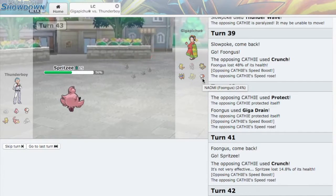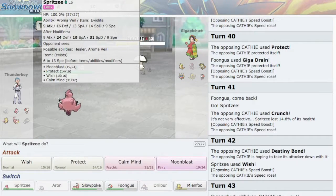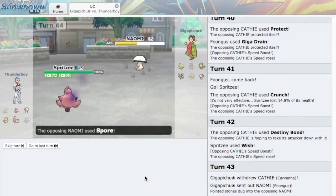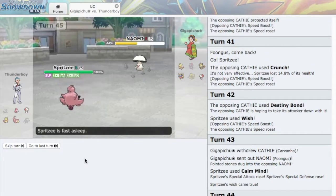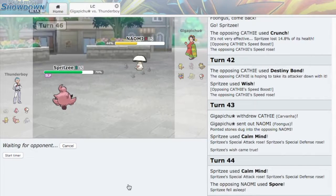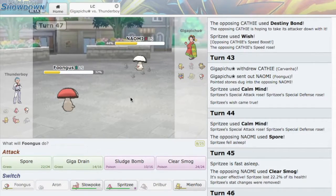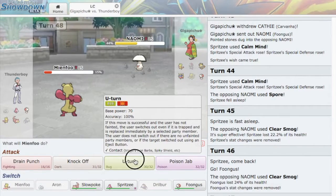There is potential for Spritzee to win here — yes, Foongus exists, but at this point Foongus is weakened. I'll calc how many Calm Minds I need. At plus one, he can't two-shot KO me anymore unless he gets poison. I'll set up one more Calm Mind. He goes for Spore — I'm fine with that actually, I just need to wake up soon and set up a Wish. Oh wait, he has Clearsmog as well — never mind then, I'm going to win here anyway. I'll go into Foongus as he goes for another Clearsmog. This is a problem — I'll pivot between Mienfoo and Slowpoke. Everything's so weak on my team. U-Turn, go back into Foongus.